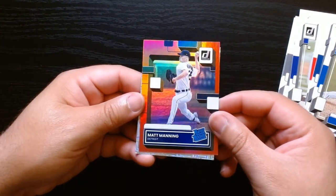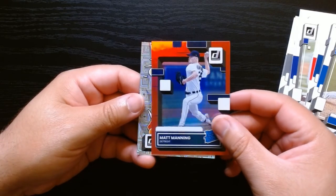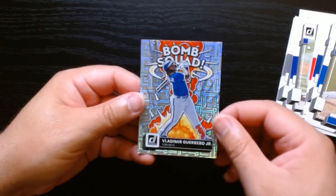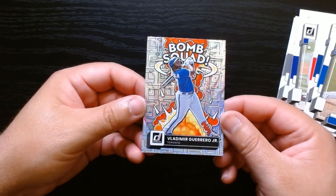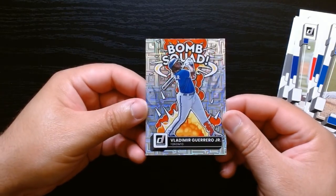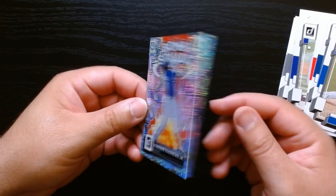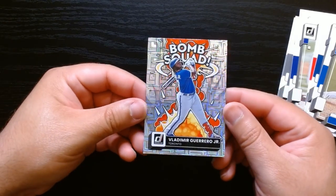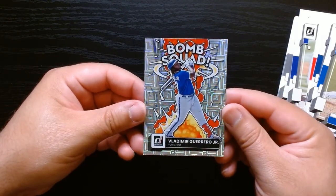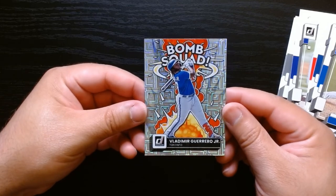We got another one of those - Lance McCullers on the other red hollow, and we got a Matt Manning on another rated rookie red parallel. And we finished off with a Bomb Squad - hey, this one's pretty cool, it's got like a mojo-ish background. I'm not sure if all the Bomb Squad ones are like that, but this one's pretty cool. We will take it - hey, that was fun!